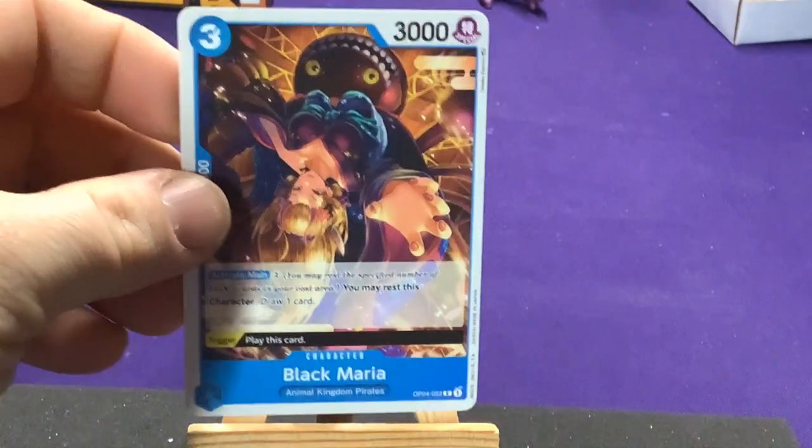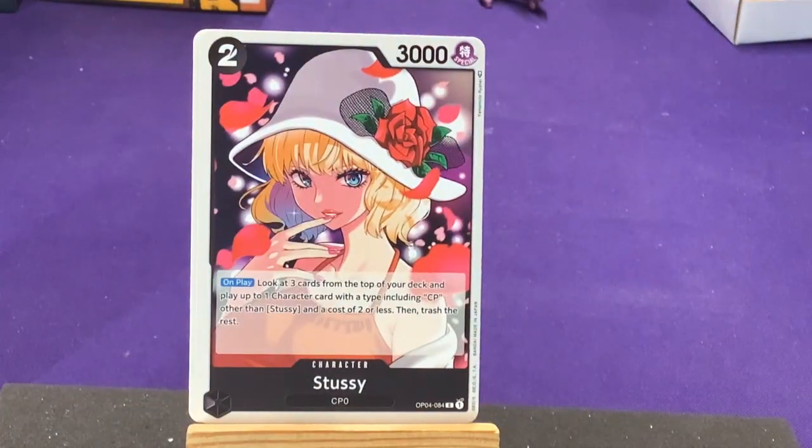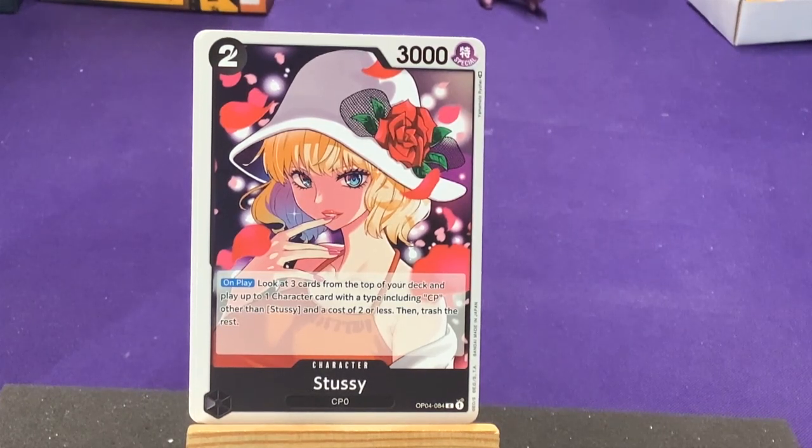Next pack — we have Black Maria again. We have Stussy from CP0. On play: look at three cards from the top of your deck and put up to one character card with a type including CP, other than Stussy, that costs two or less into your hand, then trash the rest. So you get your trash effect plus a look for cards — this is becoming a very black thing as well.